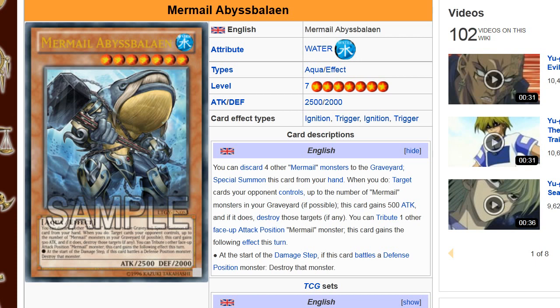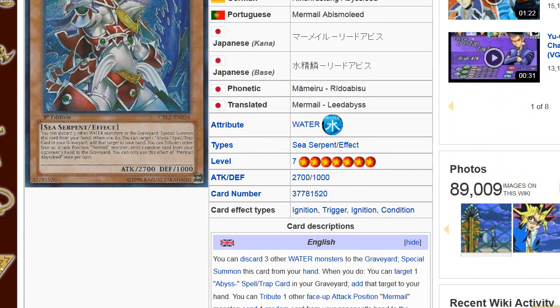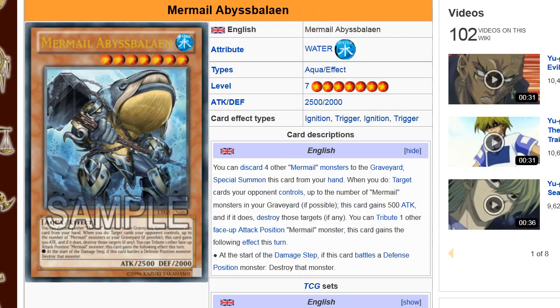At least he's level 7. Let me read the first part of the effect and then we're gonna talk about why I personally don't think this card is good. You can discard four other Mermel monsters — right there, he's not that good. Because remember Abyss Sleed, it's just water monsters. Abyss Meglo, just water monsters. It makes it a lot easier to get out those other cards. This guy, no — it's got to be Mermel. So you can't discard the Atlanteans to bring him out, and his effect — I don't know if you want to say makes up for it. Personally, for me, it's too much.